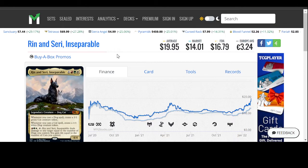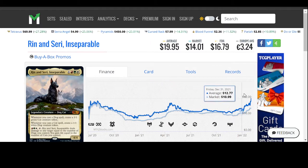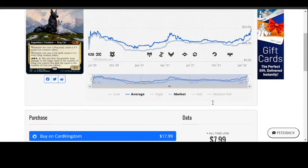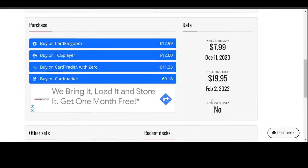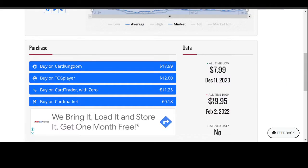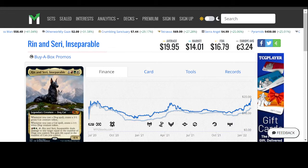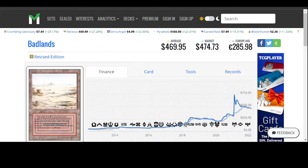Rin and Seri, Inseparable from the Buy-a-Box Promo — this is actually just a good card. It's unfortunate I didn't pick it up, but I just didn't want to make a deck based around this because it looks so straightforward in what you can and can't do with the deck. But yeah, $12 on TCG Player. It's just a good card if you want to make a fun Commander deck.